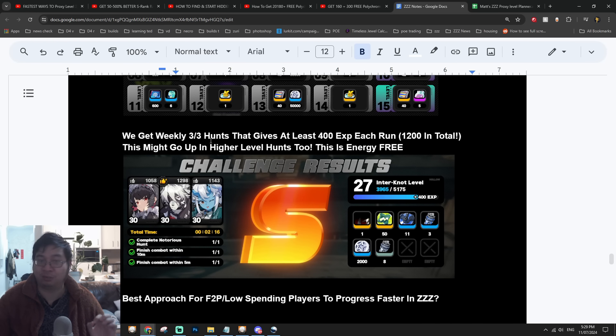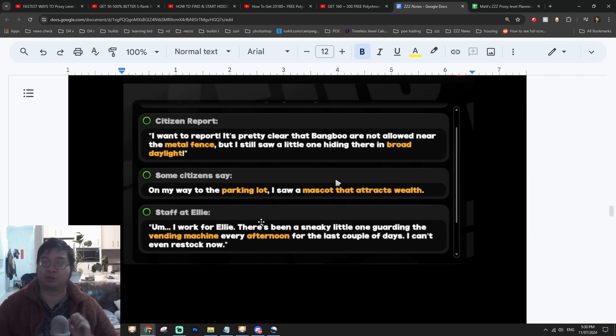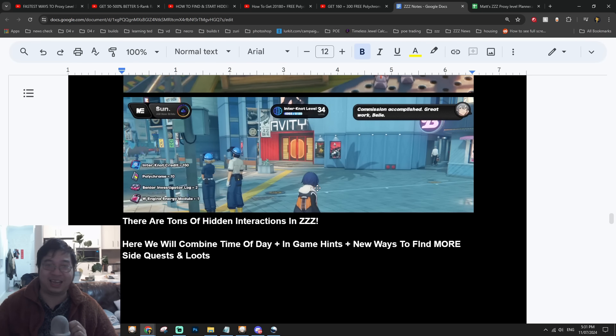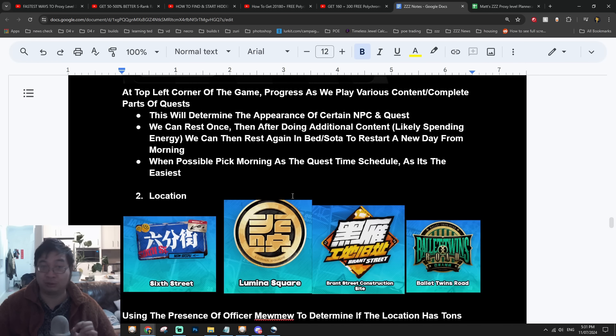If you're out of energy, you can also play the Hunt three times a week for bonus experience without spending any energy. There are also hidden quests and chain events available as you go through various clues in the game. If you speak to randomly spawning bamboos, you get extra experience and polychromes. By speaking to NPCs and changing the time of day, you'll find different hidden quests in four different locations.